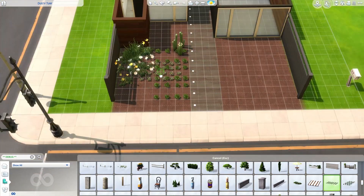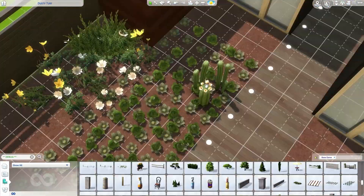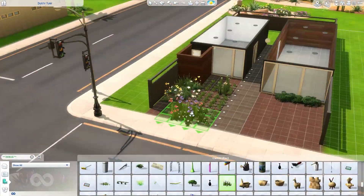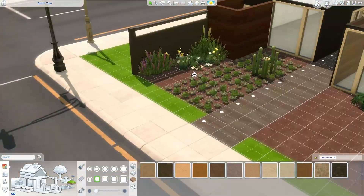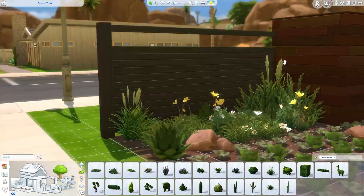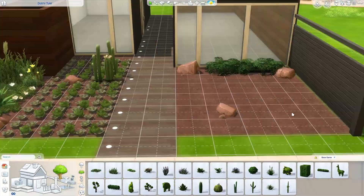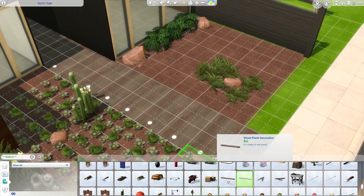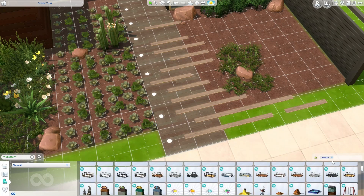I'll go ahead and explain what kind of family I imagine living here because it goes into what I'm doing with the garden. These are debug garden plants — like crops I guess you'd call them — but they are debug items. I imagine this lot would look a lot better with actual plants that grow in the Sims, but I was being lazy. I would have had to put the plants down, go into live mode, plant them, let them grow, and then come back to finish the build. So I just put the debug ones in. If you want to use actual plants you can make money from, just delete those debug items and plant some yourself.